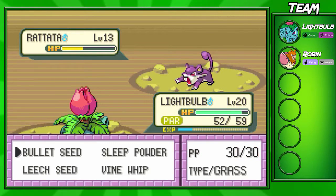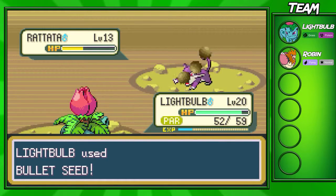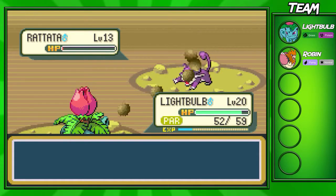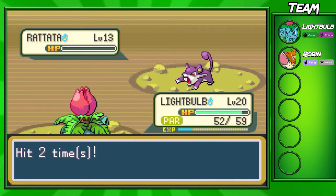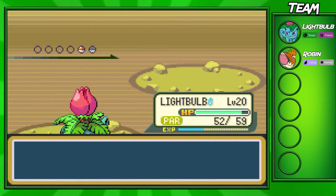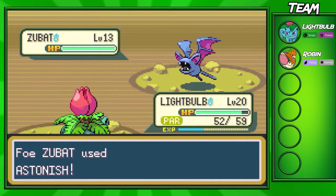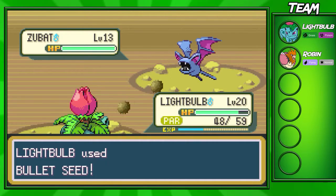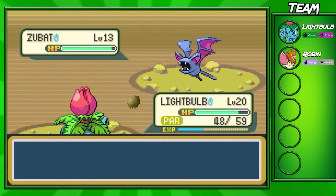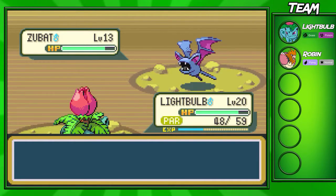It looks like Ivysaur is going to be our last hope. Ivysaur should be able to take him out with a Bullet Seed hopefully. Bullet Seed isn't the greatest move in the world, but on a Grass type in this game it's still pretty useful. I recommend running it because it can hit up to five times, which can be pretty overpowered with STAB - mostly if you run it on your starter or if you want to get a Victreebel or something.